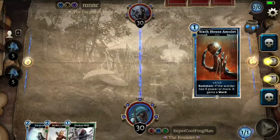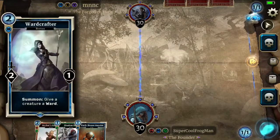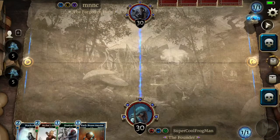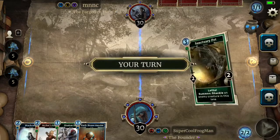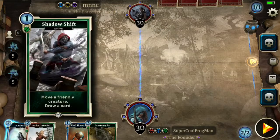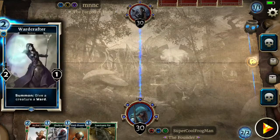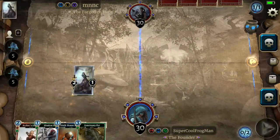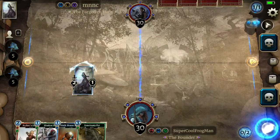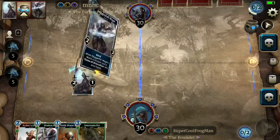We went ahead and threw everything back and it looked like that was a good play to make. Nothing turn 1. Turn 2 we can play Wardcrafter — not ideal since we're just throwing the ward back on Wardcrafter itself. But since we can use Archer's Gambit and Shadow Shift, we won't use Sixth House Amulet on it. We'll go ahead and throw it down, and potentially use Shadow Shift on it next turn to draw more cards.